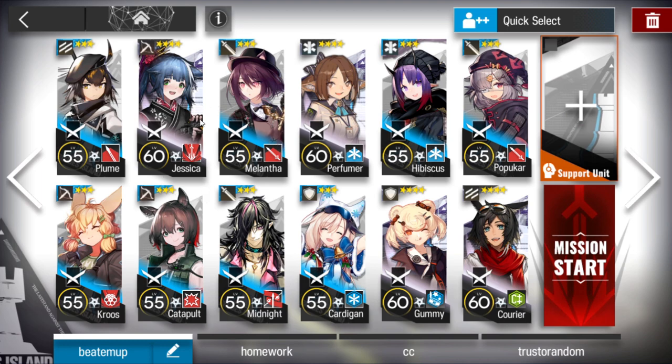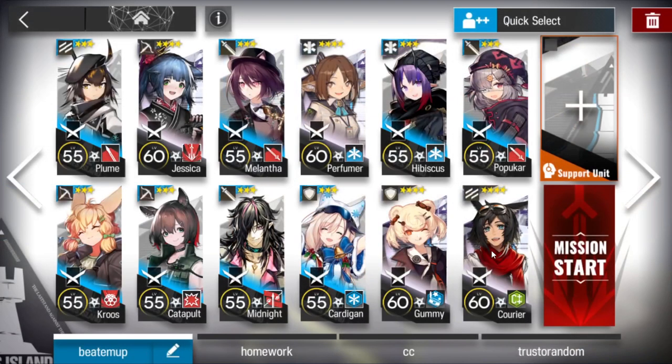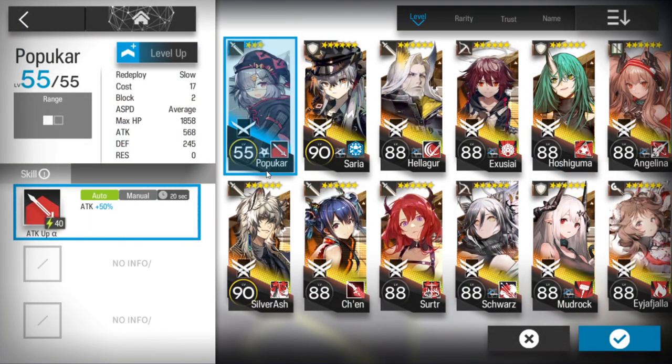You can use this type of squad: one good vanguard to get DP — if you have Myrtle, she's the best, but even a normal one is okay. Then a single block vanguard, the cheapest one. Two of your best snipers: one AOE sniper. One duelist guard, one ranger guard — any ranger guard is okay. One AOE medic, one single target medic.